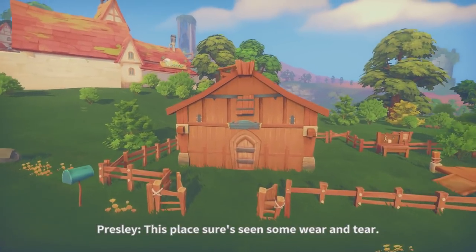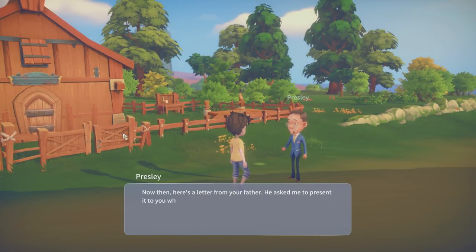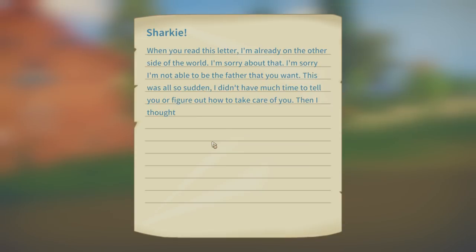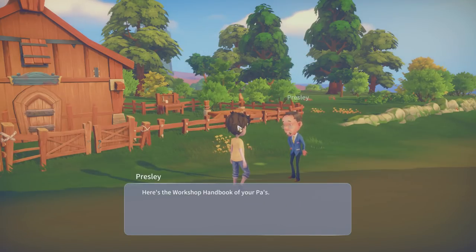This is your par's workshop. It looks a bit run down — it needs some work doing to it. That's what I'm here for — I'm going to make this place look even better than it was before. Here's a letter from your father: 'Sharky, when you read this letter I'm already on the other side of the world. I'm sorry I'm not able to be the father that you want. I will leave you with my workshop handbook. Do your best and live a wonderful life. You will always be my pride and joy.'